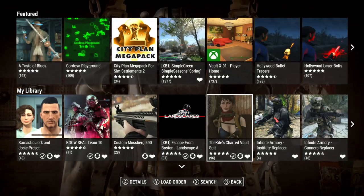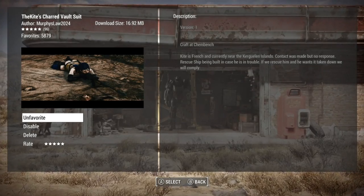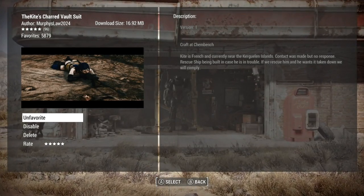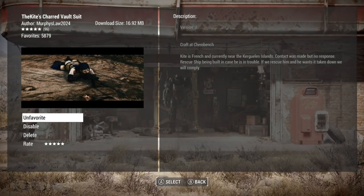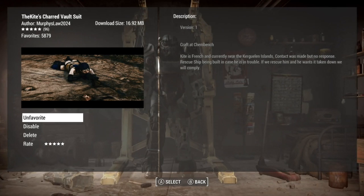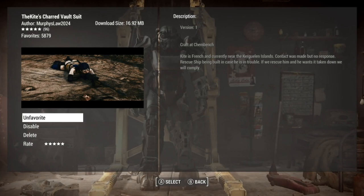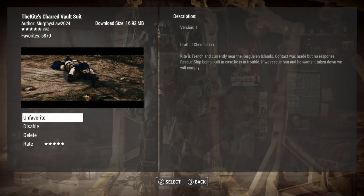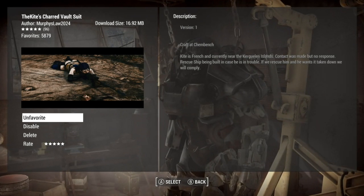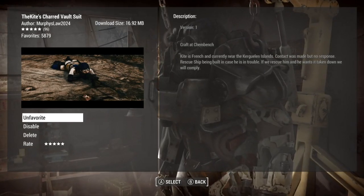We're taking a look at the Kite's Charred Vault Suit, from Murphy's LOL 2024. It's about 17 megabytes, you can craft it at the chem station, and really not much else. We're going to hop into the game and see what it looks like.